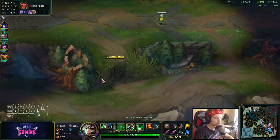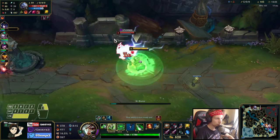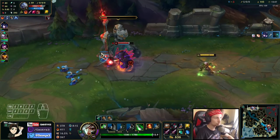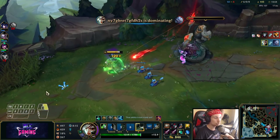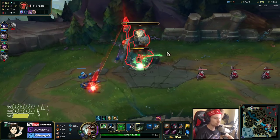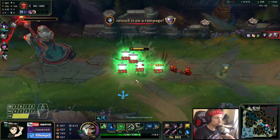I'm going to place a ward down right here so I can clearly see him coming. There we go - we can now force this guy. As soon as his stun runs out you can pretty much all in this guy and there's nothing he can do. You can just dive him at our tower.